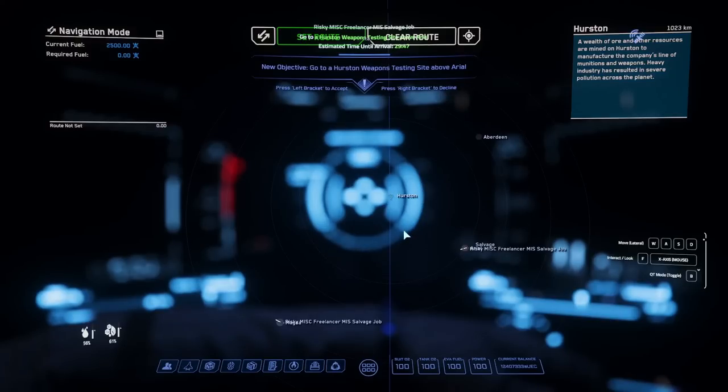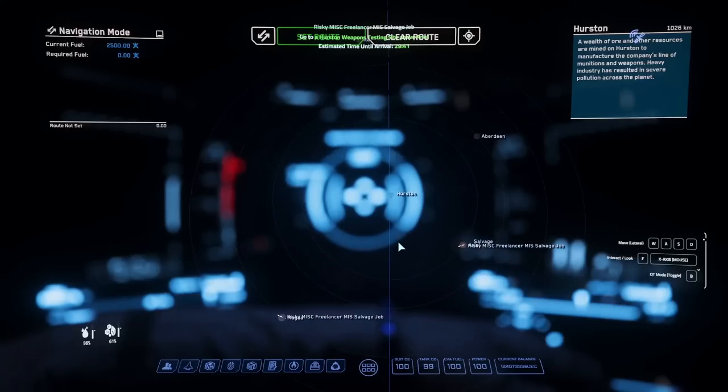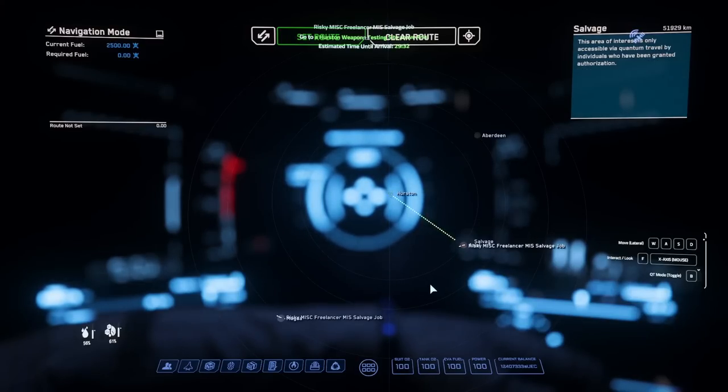You have 30 minutes to get there and take whatever you want, as you can see on the timer on the HUD. I outfitted my Freelancer with a Military Grade B Jaeger Quantum Drive, so getting from wherever I am to the salvage is quick — rarely more than 2 minutes.